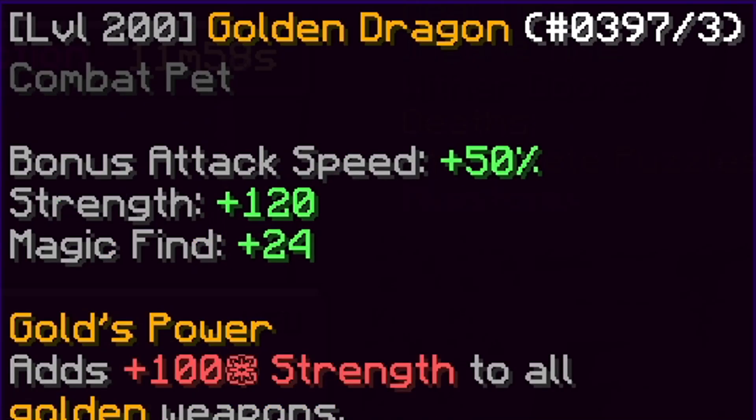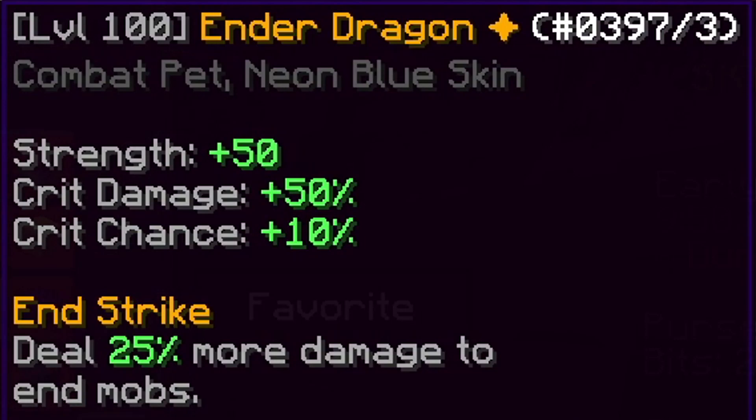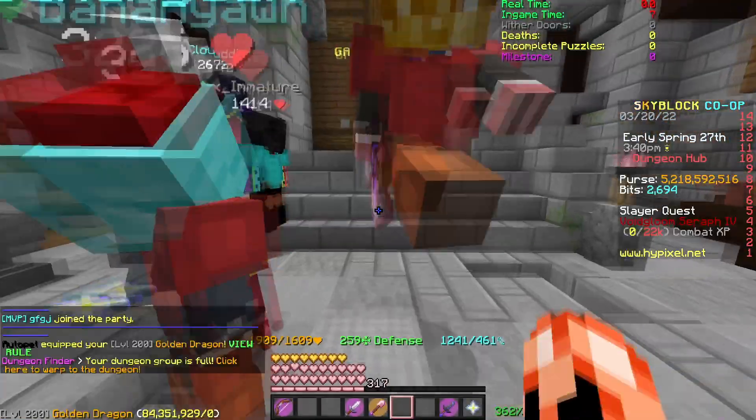For the pet we're using our level 200 Golden Dragon, and of course we have 1 billion coins in our pet to make it as good as possible. The Ender Dragon pet is also viable for this, but that's basically the full setup. Now let's get into M6 and test some damage.